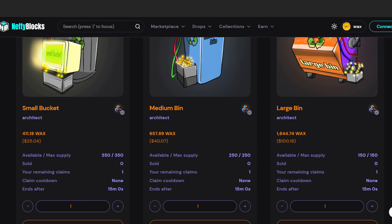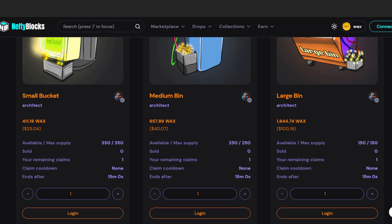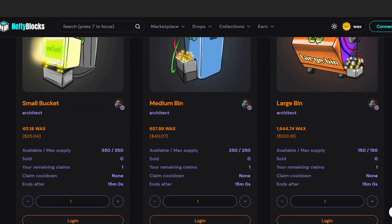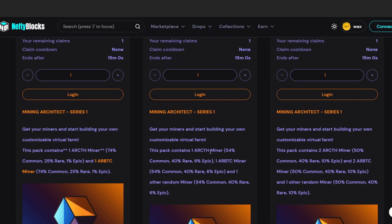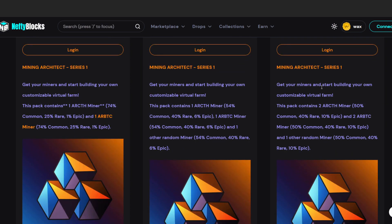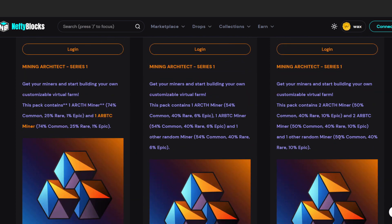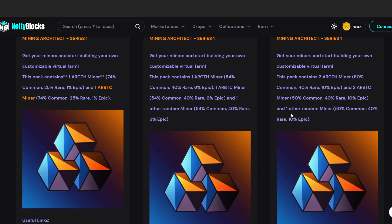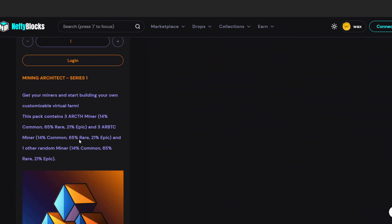The Large Bin is in an odd position — two CTH miners and two BTC miners. If you buy two Medium Bins the price tag is $80, the same as the Large Bin, but two Medium Bins give you five miners total versus the Large Bin's four. The Large Bin drop rate is 50% Common, 40% Rare, and 10% Epic. The Huge Truck's 21% Epic still beats it, so the Large Bin is hard to justify.